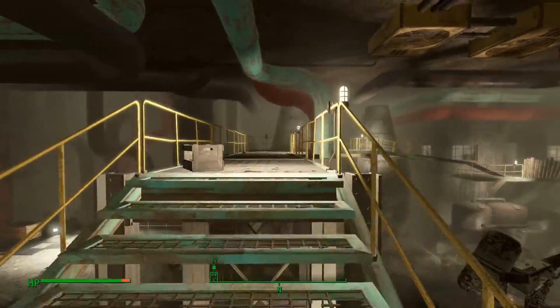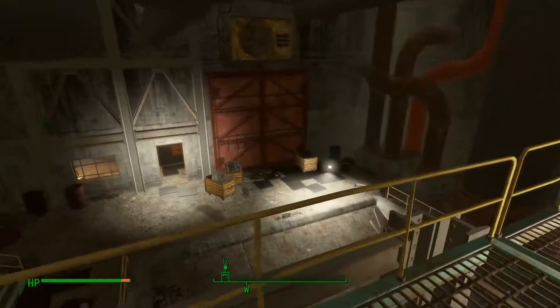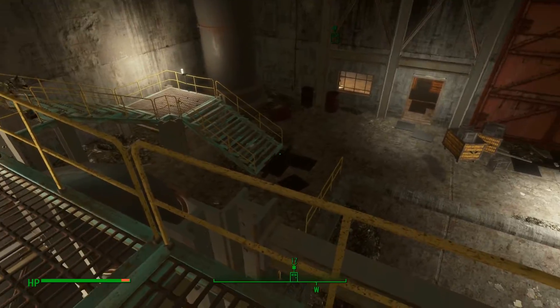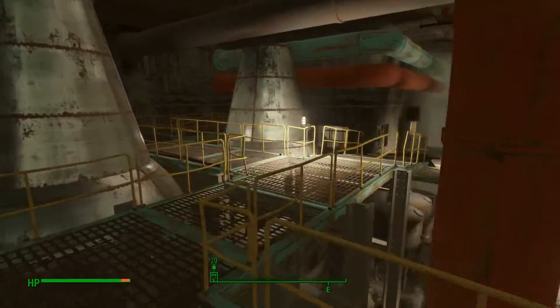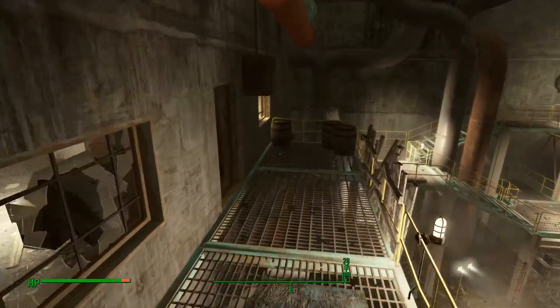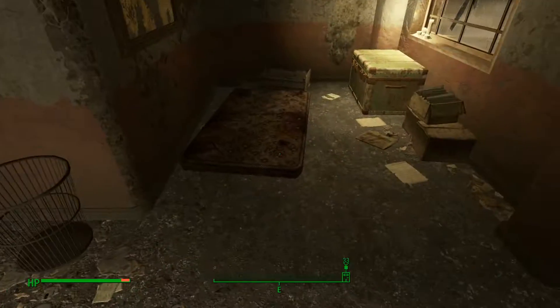Head over the walkway here. Ultimately you want to end up in this office — the other entrance I showed you will bring you in through this way. There is a trap just here, but you can head just up and across this way as well. I think all the bodies have despawned, but there were a couple of raiders in here.